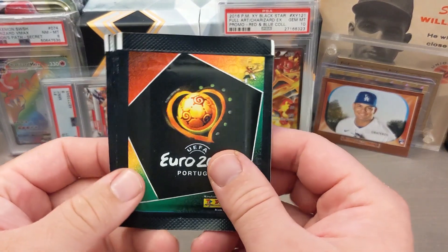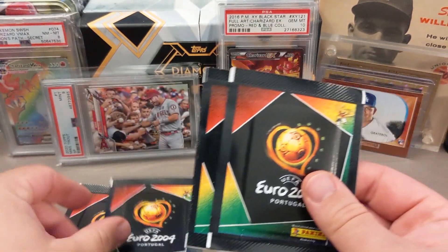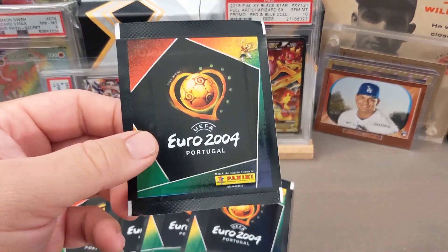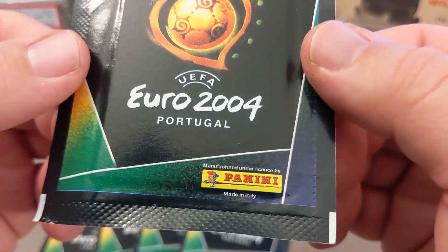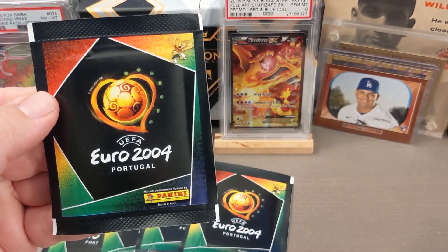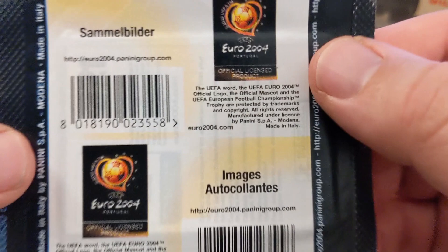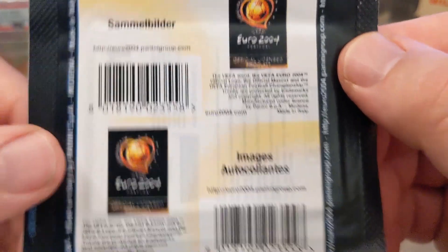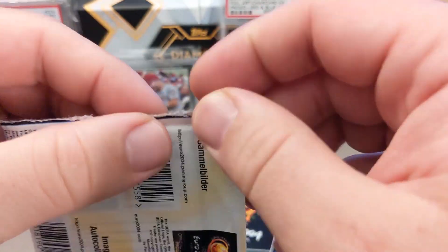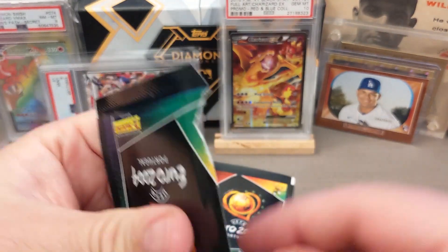Welcome back to J Bob and Sons. Today I'm opening something I've never opened on the channel before — soccer cards, or football cards depending on where you live. Soccer is the most popular sport in the world, so it makes sense that soccer cards rival the other sports like baseball, basketball, or American football. I don't want to sleep on soccer, so in my quest for opening cardboard, I wanted to do some soccer.